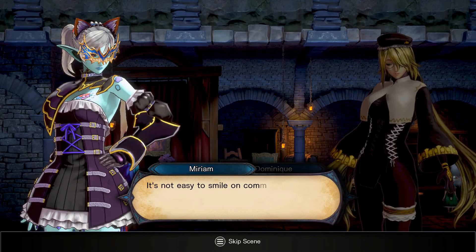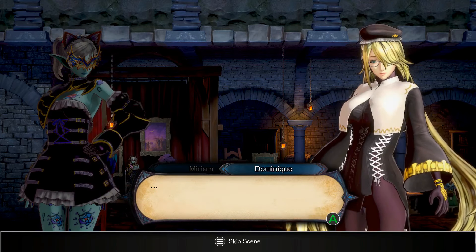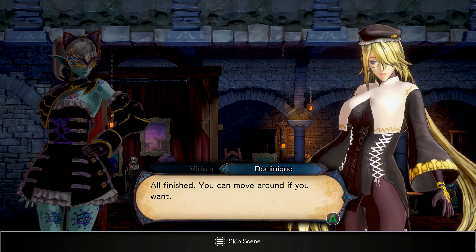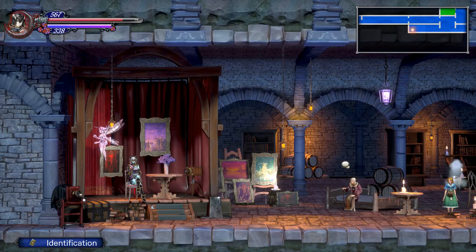Relax, you look too serious. It's not easy to smile on command, you know. Well do your best and hold still — don't move a muscle until I tell you. And you can breathe now. All finished. Here you are — one photograph. Keep it as a memento. It looks exactly like me. How strange.